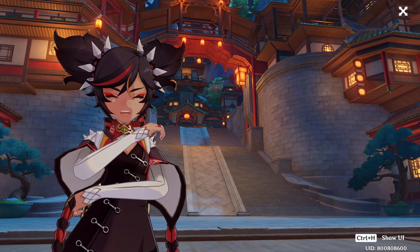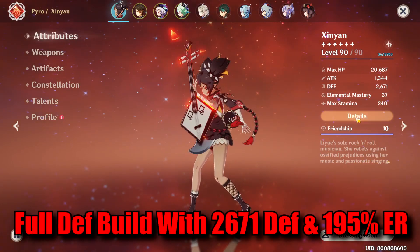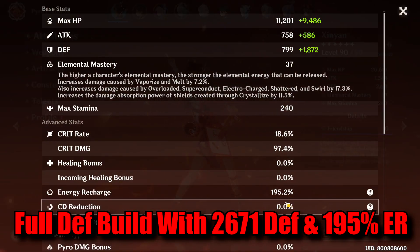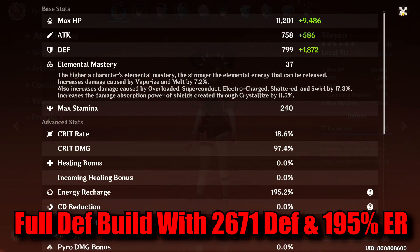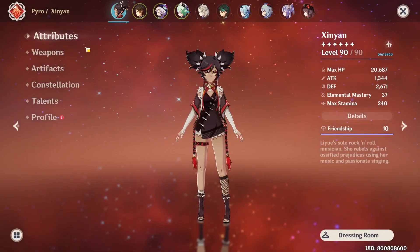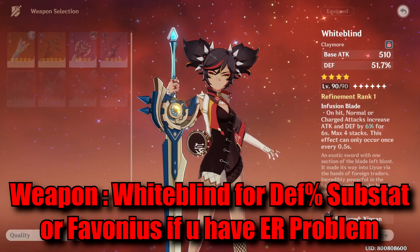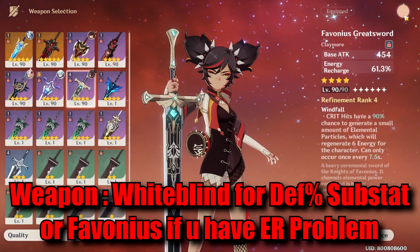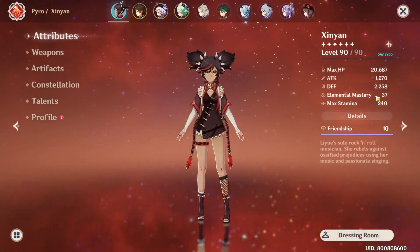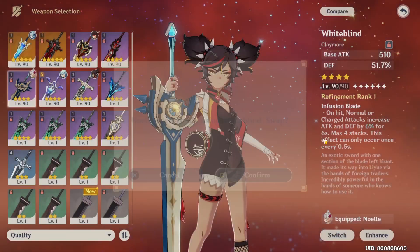First of all, let me show you my Xinyan build. This is a full defense build. My Xinyan has 2600 defense and 195% energy recharge. Those two are the only stats you need for this build. For the weapon, I use Whiteblind for the defense percent substat. You can also use Favonius Greatsword if you feel like you need more energy recharge, but your defense will be a bit lower.